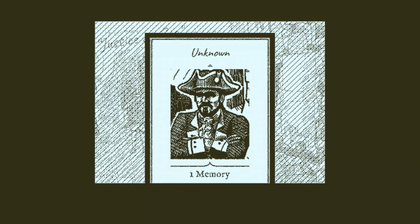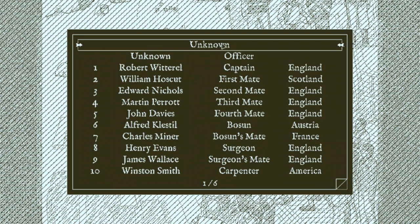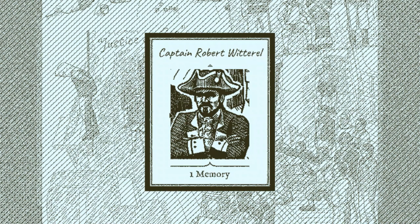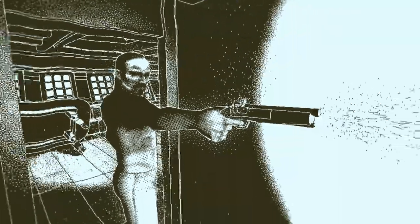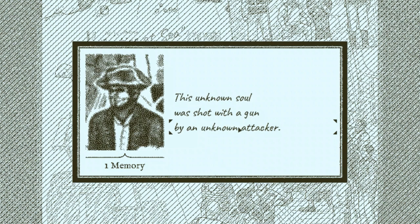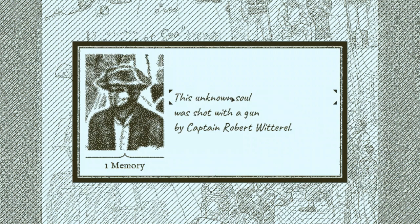That's very nice of it to say — good luck! But I don't think we need too much luck for the beginning of the game, where the events are basically tutorial ones. So we're going to say this guy is the captain — Robert Witterall. Having filled that in, we can also go back to the victim and say that he was shot with a gun not by an unknown attacker, but by the captain. We still don't know who he is though — his face remains blurred because we don't currently have enough information.